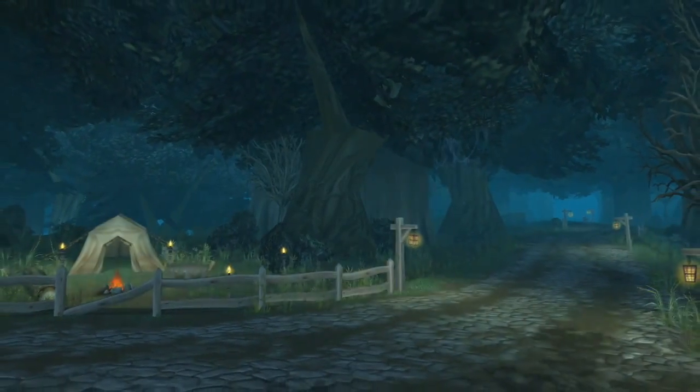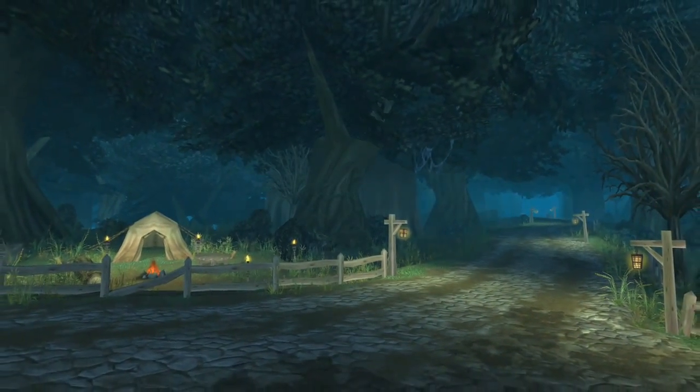For Cataclysm, we have a thing called point lights, which is like adding a light to a certain site, like say a lamp. We can put a light on a lamp now and it will illuminate the ground around it, illuminate the character, or add color. Or if there wasn't a lamp there and we just wanted to add different color to a zone, we can now do that with these point lights and add a little more color, a little more shading — stuff we couldn't do with our lighting system before.